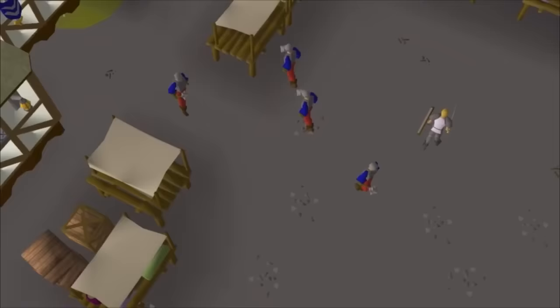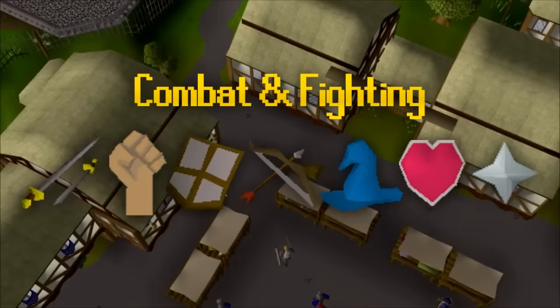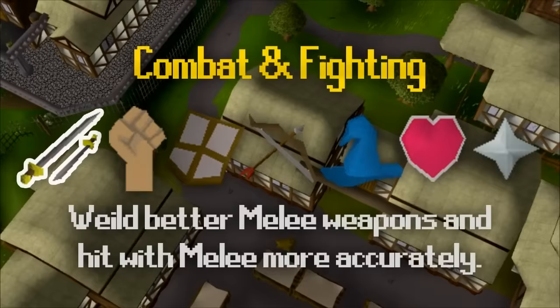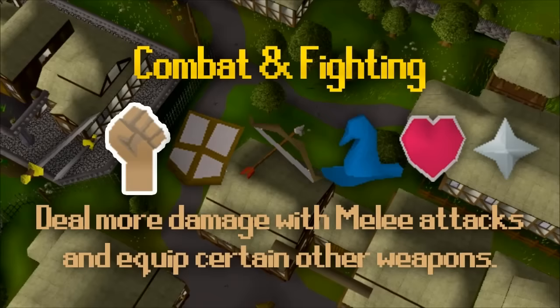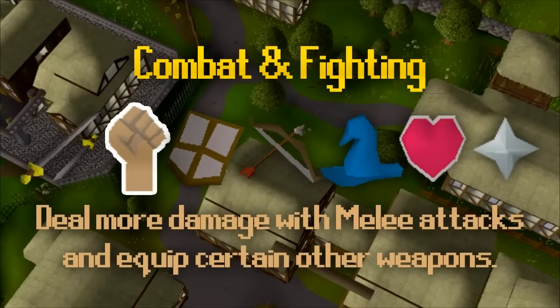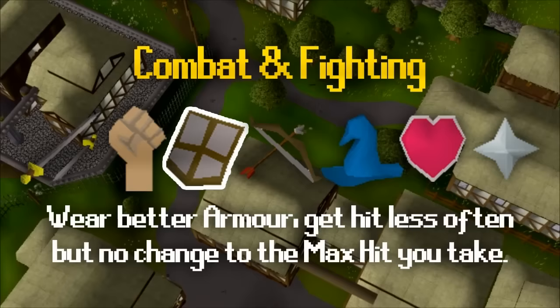Attacking monsters and players is a huge part of RuneScape. Fighting gives experience in your combat skills and leveling up your combat skills increases your combat level, which is the visible level to other players when they right-click your character. There are seven skills contributing to your combat level. Attack allows you to wear better weapons and attack more accurately in close range. Strength goes hand in hand with attack, letting you deal more melee damage per hit — you should try to level attack and strength at a similar rate. Defense allows you to wear better armour, which decreases the chance of being hit — it does not reduce the amount of damage you take, which is a very common misconception.